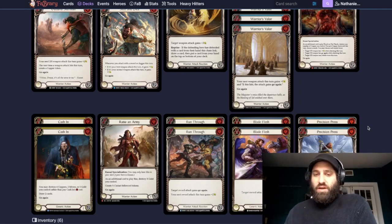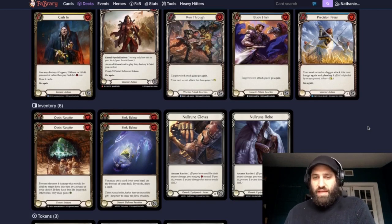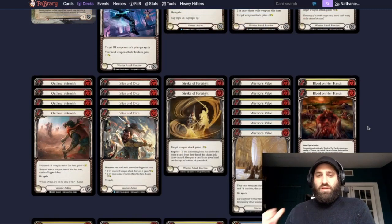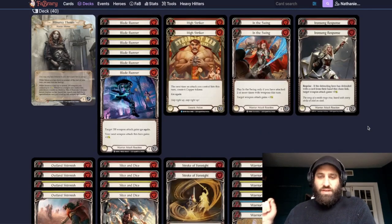When your swords are free combined with Blood on Our Hands, all of a sudden your swords are free, you have two extra cards, you can manipulate resources and all your swords have go again. Raise an Army is there as a yellow option but more than likely you're not actually hitting it — gold is the payoff. Gold to draw, to make your swords free, to keep going — that's our payoff. For inventory we have Oasis Respite and Sink Below; sometimes I swap in Outland Skirmish or Slice and Dice based on matchup.